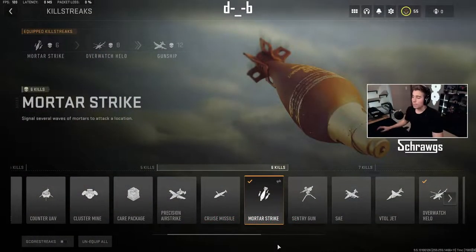Wrapping up the 6-kill 750 group we have mortar strike, and this will signal several waves of mortars to attack a location.